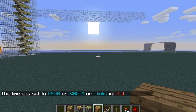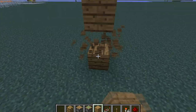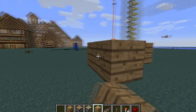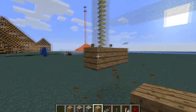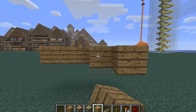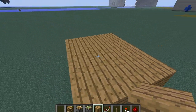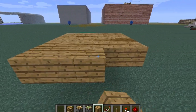First thing you want to do is build a little platform up. Just pretend this is like your ceiling — this is your ceiling right here.